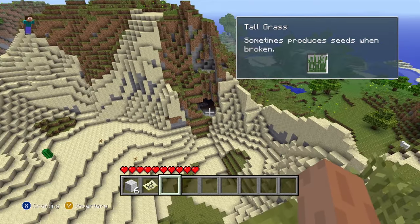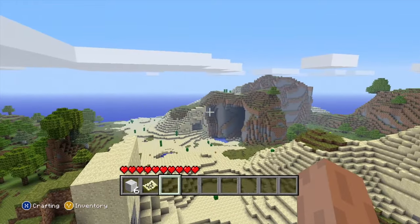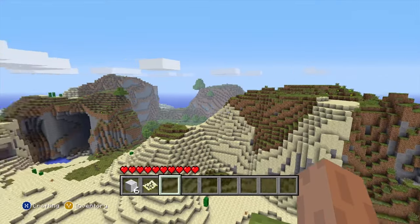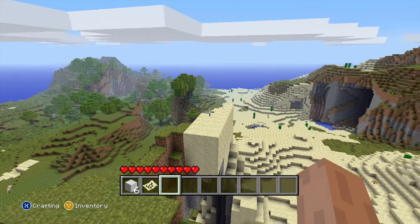That is one steep drop and a cave. Let's go in the cave. Look how nice the terrain generation used to be. I do miss it — it is more exciting than what we have nowadays. If there weren't loads of new biomes, I would definitely prefer this. It's just a shame there are like two different biomes.